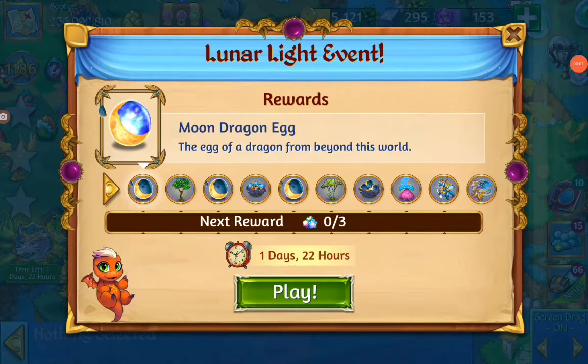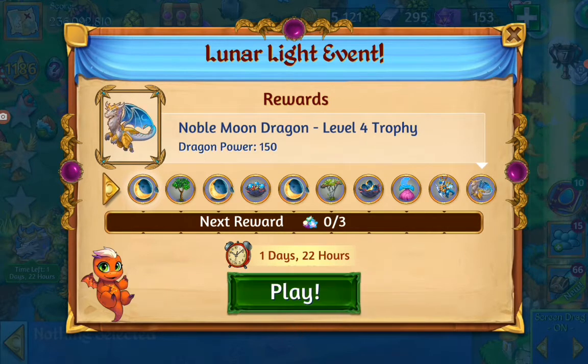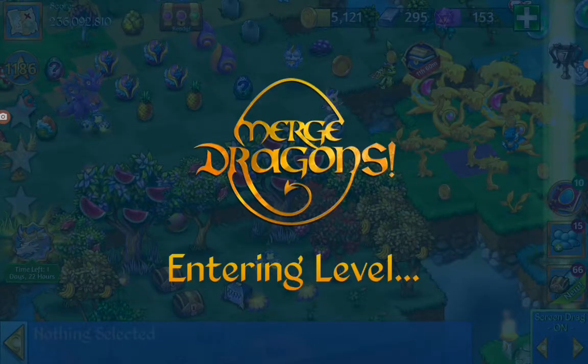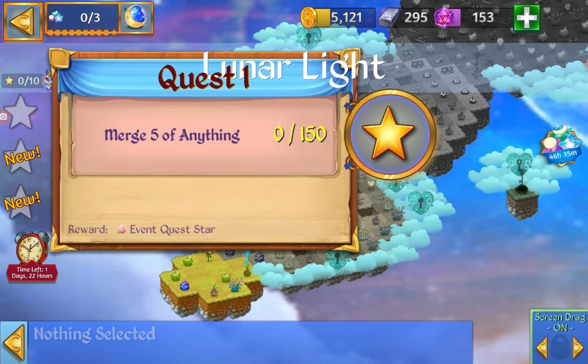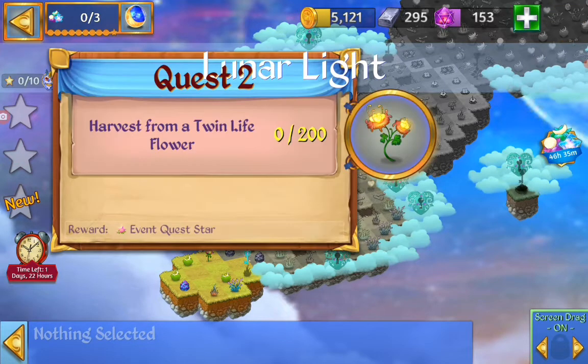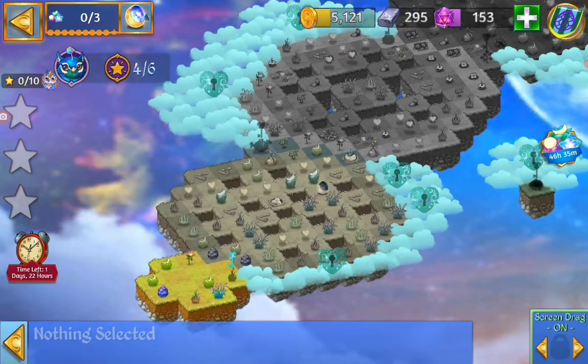Hello, Nell here. This is the Lunar Light event and we have the Zeus Dragon and the Noble Moon Dragon as top rewards. We have to do the harvest and the merges — merge five of anything, harvest the twin life flower, and heal land. So let's get started.